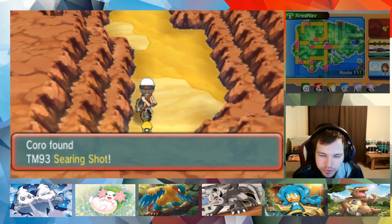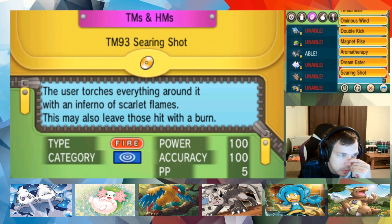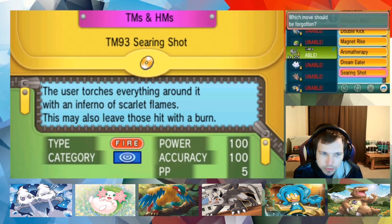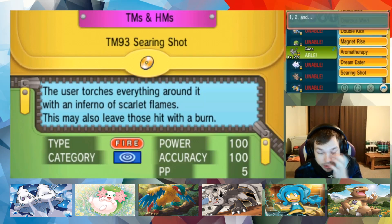I believe there's a TM all the way down here. Yeah, Searing Shot! What - is this like Volcanion's? Oh, it's Victini's. I've never heard of this move - that's 100 power, 100 accuracy! What is Simba's special? Good enough to run this - I mean it's a 100 power fire type move, we might as well teach it to him. That's actually dope.